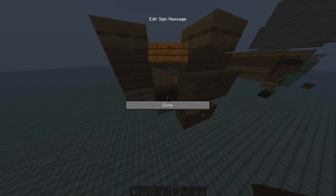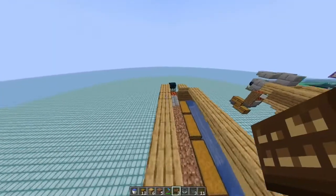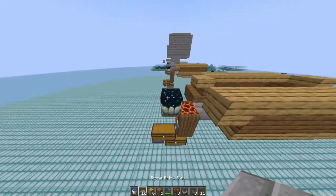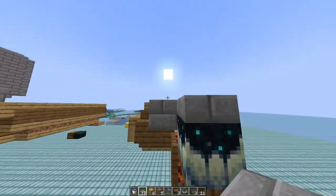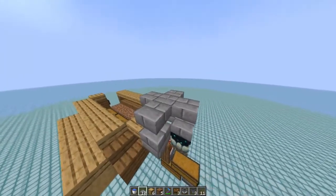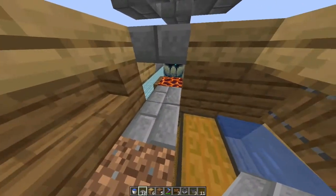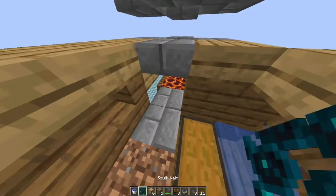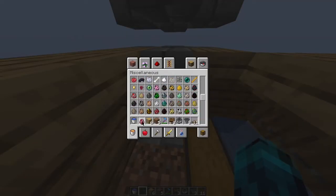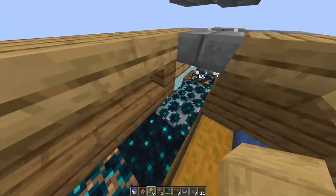Then we place a sign here so that there can be a spot for a Sculk vein to grow, and also a sign here to prevent the water from flowing out. We also need to make sure that the mobs can't escape from the falling shaft, so we place down slabs here and also one here, and make another ring over here. Then we need a Sculk vein here, which isn't present from the beginning — so you can just grab any mob like a chicken, put it down here, and it will generate the Sculk veins, as you can see. That's already enough.